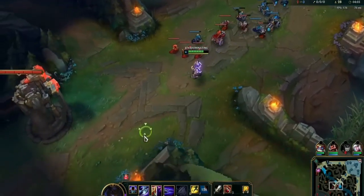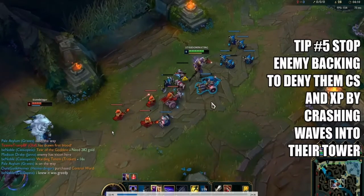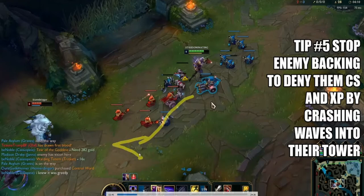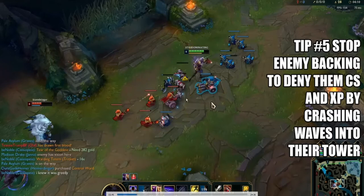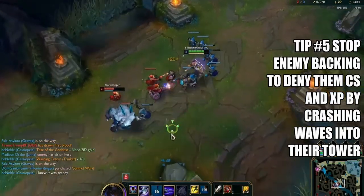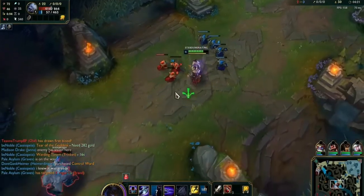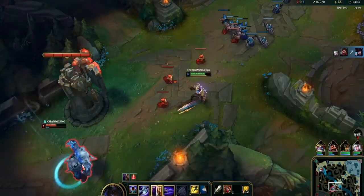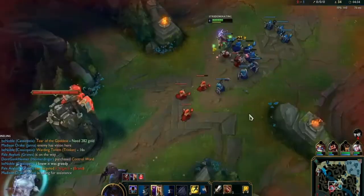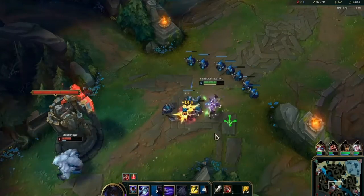I'm stopping Volibear's back right here. The reason: if he goes to base, I push this wave into his tower and he loses all that CS. It creates a small gold and experience advantage for me and puts damage on his tower. Stopping his back delays his items and his whole laning experience. If he keeps staying in lane because he doesn't want to lose those minions, I'll eventually just kill him, and he'll lose not only the minions but also give me kill gold.